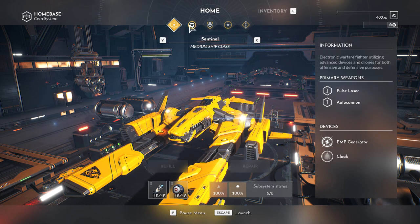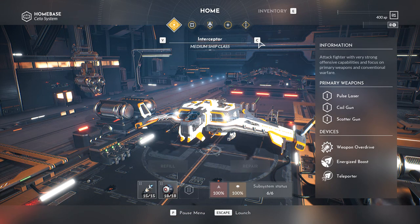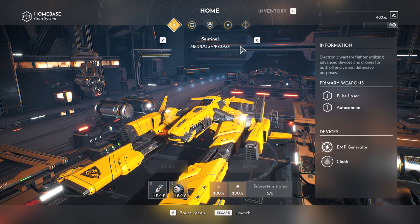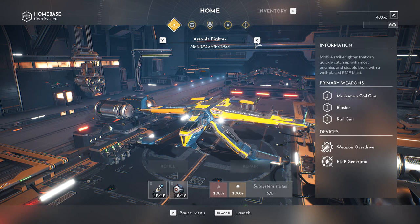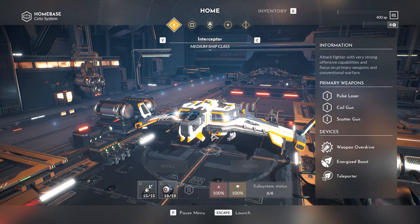We got some ships available. We got a Sentinel — what else do we have? We have an Interceptor. So we've got an electronic warfare fighter utilizing advanced devices and drones for offensive and defensive purposes. We've got the Interceptor which is an attack fighter with very strong offensive capabilities and a focus on primary weapons and conventional warfare. Got the Assault Fighter which is a mobile strike fighter that can quickly catch up with most enemies and disable them with an EMP blast. I'll go with the standardized vehicle — that sounds like a pretty good place to start.